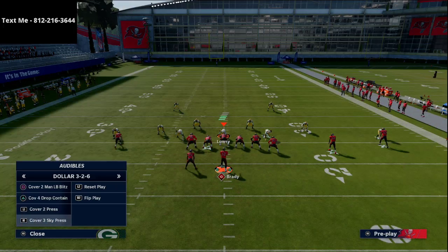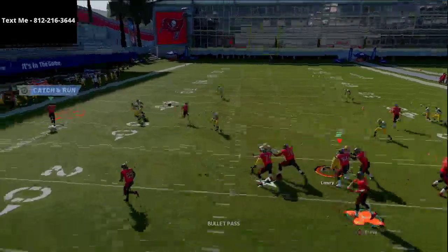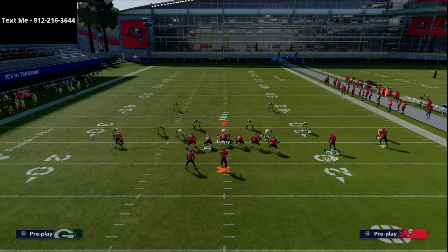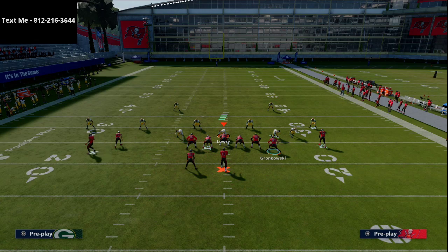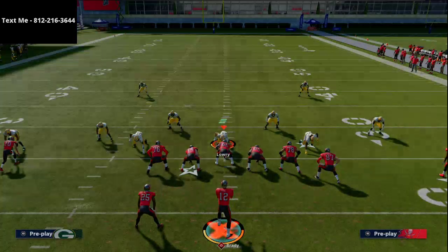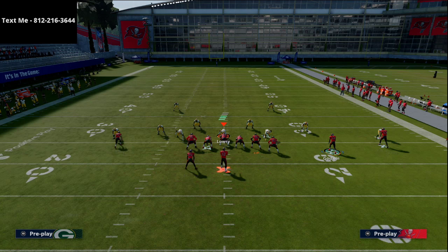If you run a lot of U-Trips you'll face a lot of Cover Four, and this is one of my favorite ways to beat it — just streak Scotty Miller and you can get the ball out quick and burn the Cover Four. It's very similar to the curls play from the far tight slot out of the West Coast playbook. You have multiple options with this offense, which is what makes it so powerful.